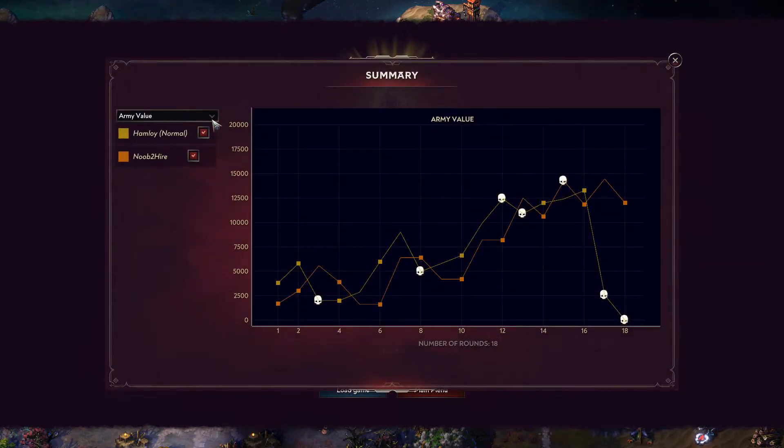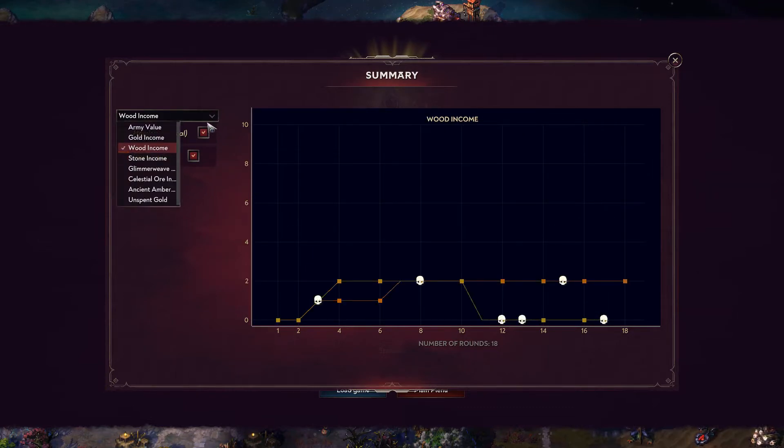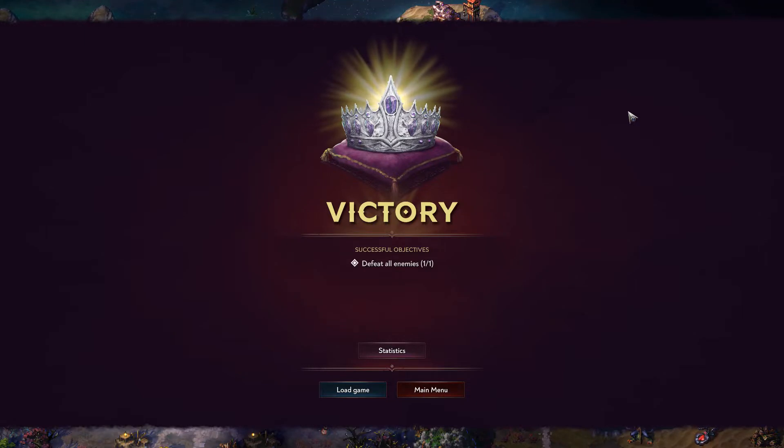Yeah, as you saw, the rats are just insane. It depends on the map too — sometimes you don't get any glimmer weed, ancient amber, or glimmer wave resources. There might have been some in the middle that we both ignored. That has to be the smallest map I've played on so far.